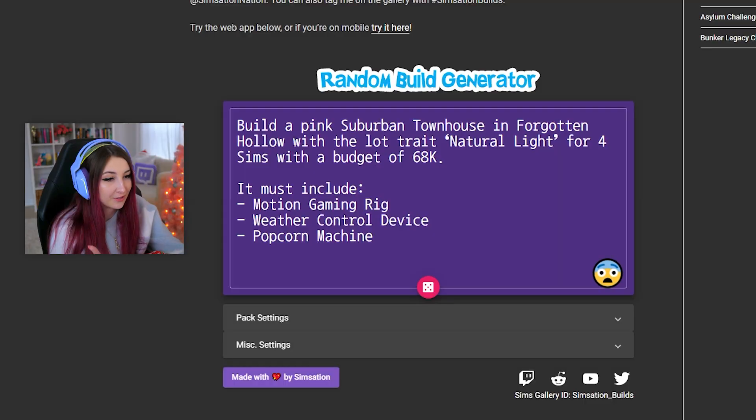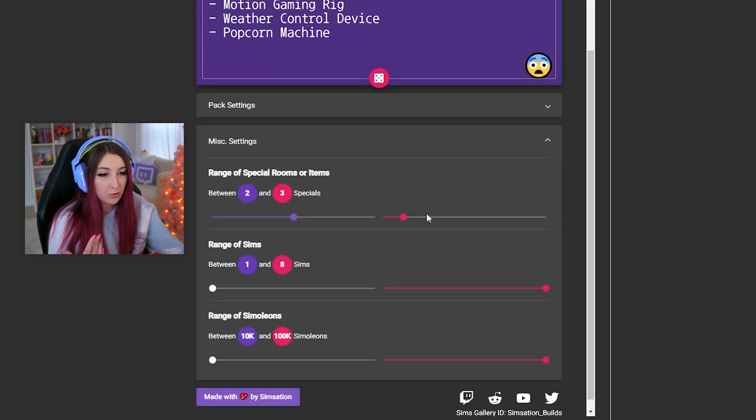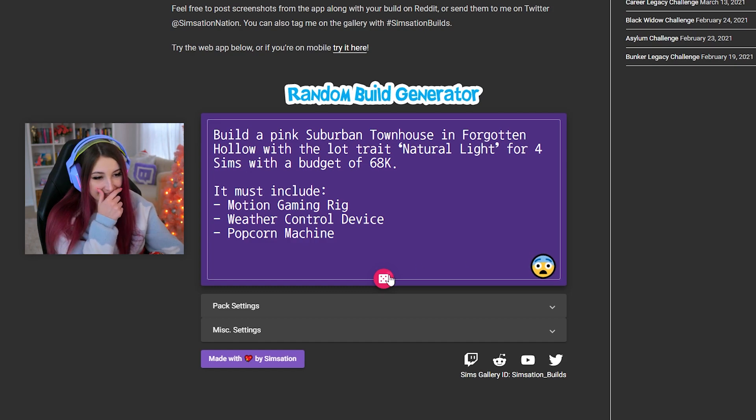That's very funny by the way. With the law of trade natural life before Sims with the budget of 68K, must include these items, right? And you can turn packs on and off depending on what you have. It's pretty cool. I'm just gonna leave everything as default and see what we get. Let's just roll it.